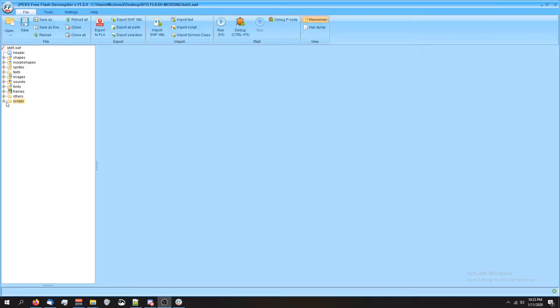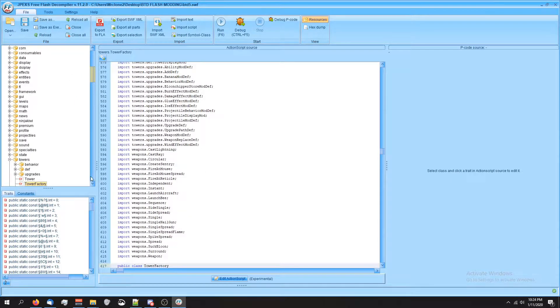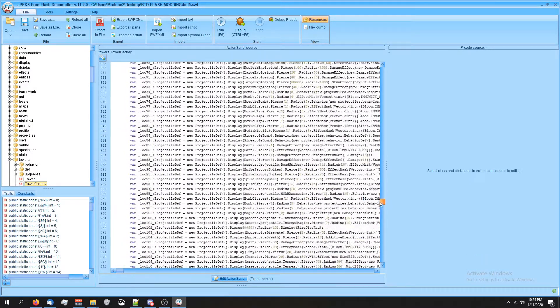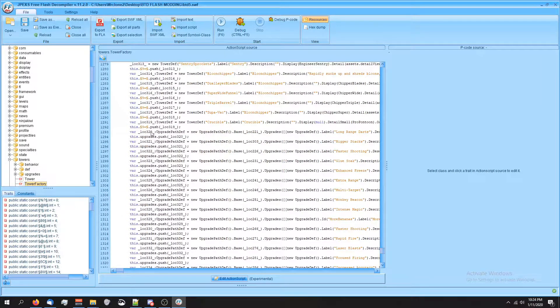I've got JPEGs up. We're gonna go to Scripts, scroll down until you see Towers, open up Towers, and we're gonna be back into a tower factory again. Then you're gonna scroll down until we get to the upgrade path for the dart monkey, which is gonna be below the tower definitions, right here.